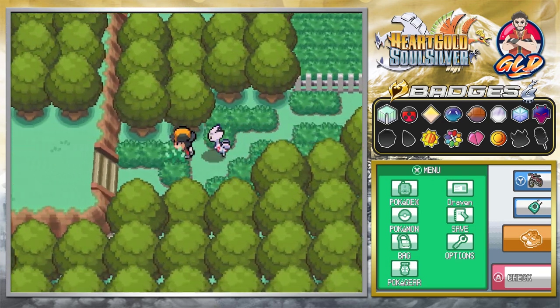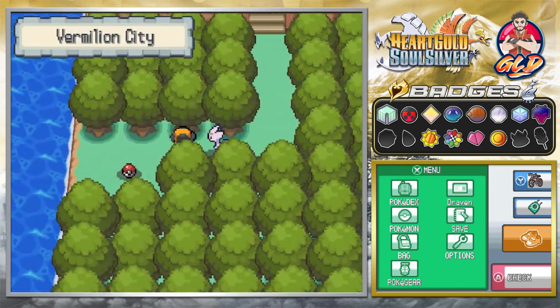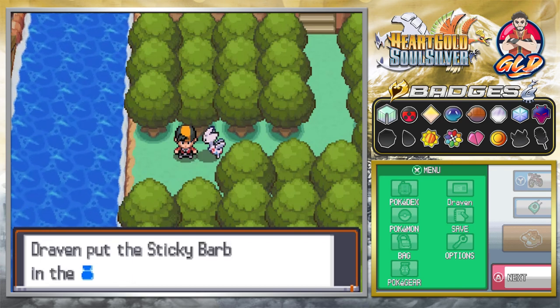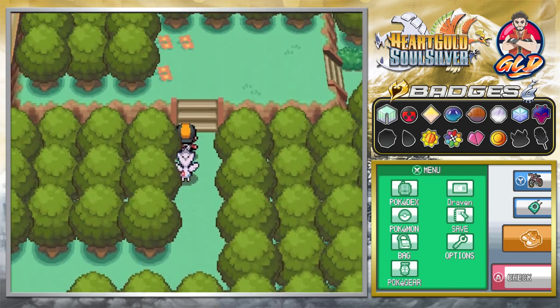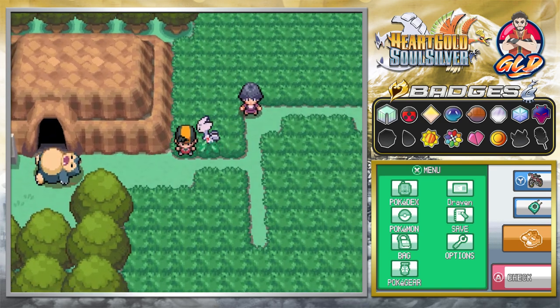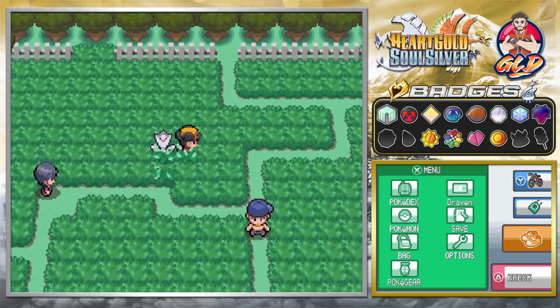Going down a secret path we find ourselves officially in Vermilion City! We find the sticky barb item. There's also a spot requiring surf that we'll revisit later for more items. Snorlax is still in the way so we can't do much else here right now.